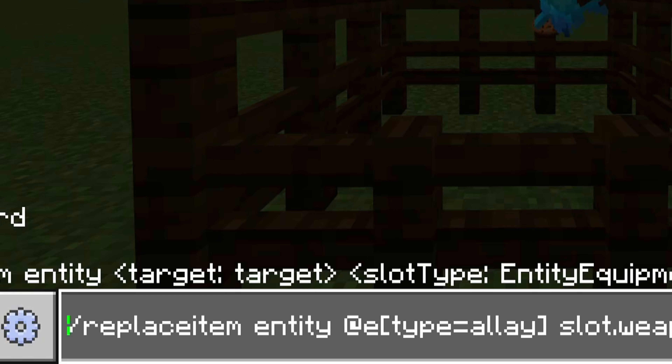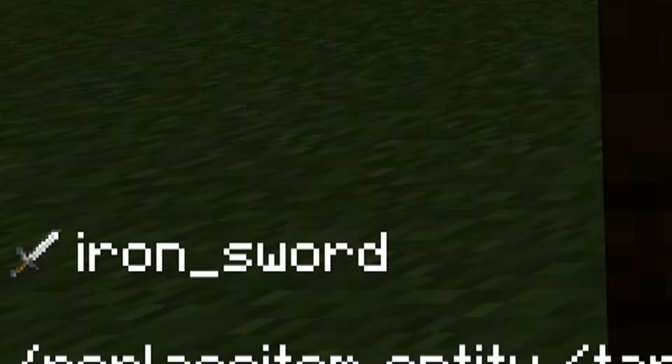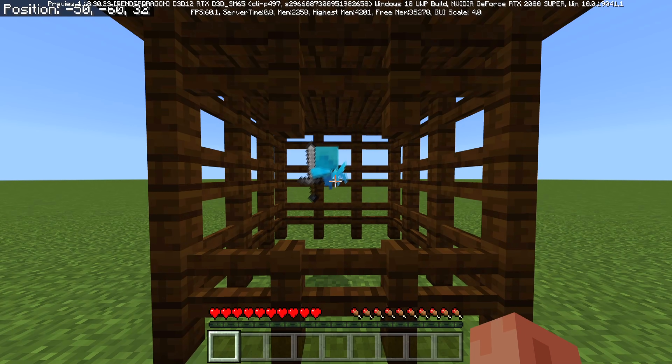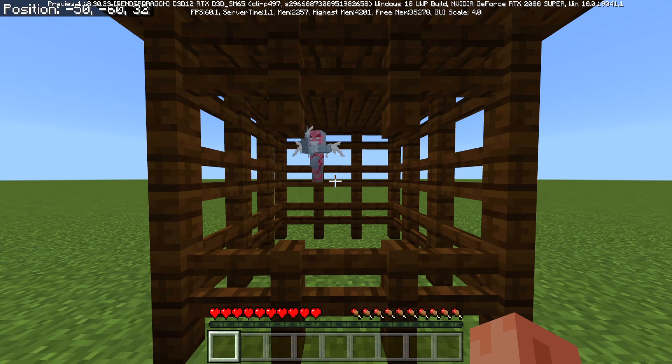You can also use the command slash replace item on the Allay. This is exclusive to Bedrock Edition — on Java Edition you'd use slash item replace. You can give it something like an iron sword; it works with every single item. And it's holding an iron sword — looks like it's riding the iron sword. I don't think it knows how to use an iron sword.